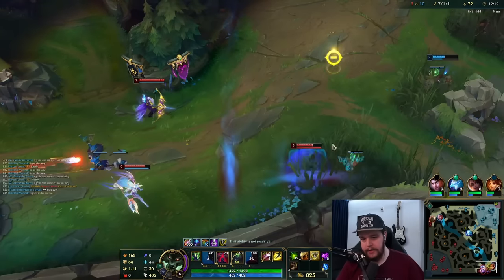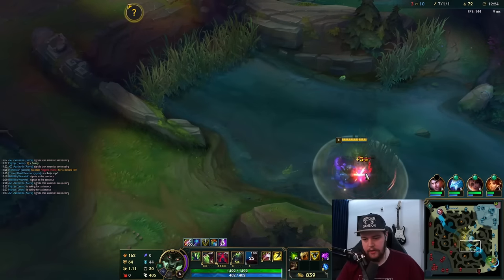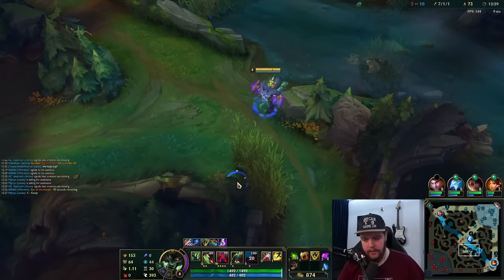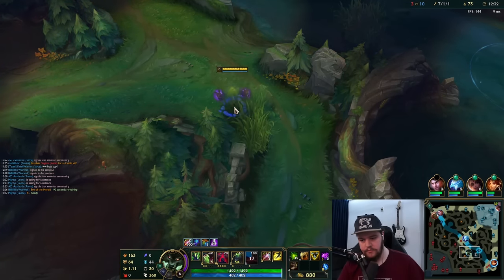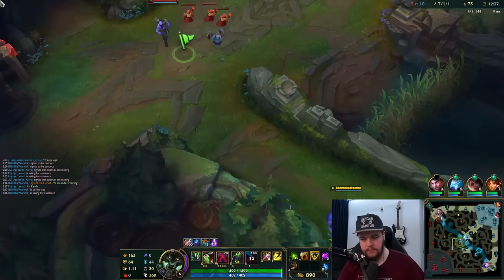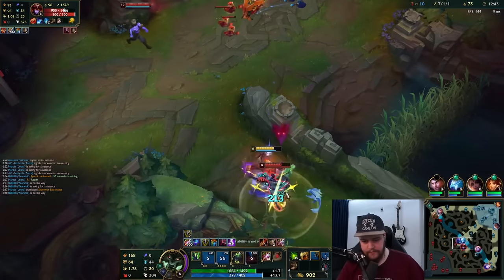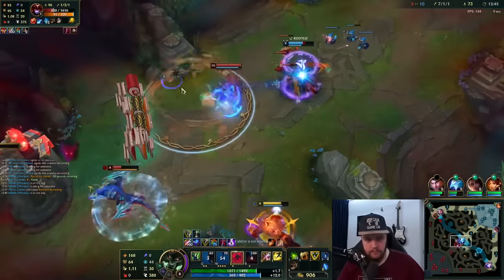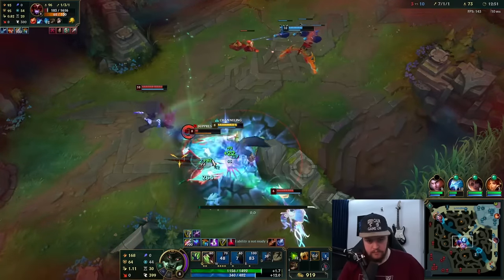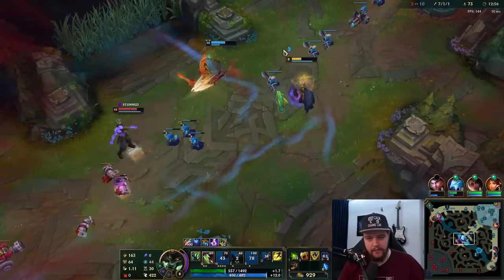We want him so unbelievably easily. The Ryze is rotating out of mid so I want to be careful. The Ryze might be here — oh there he is. The Soraka silence prevented me from getting my Q off. You have to be joking me.